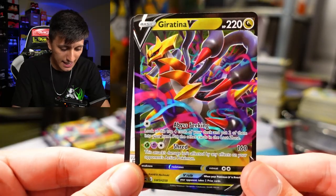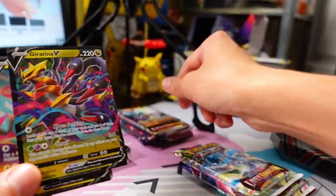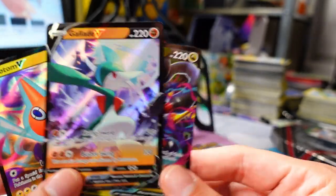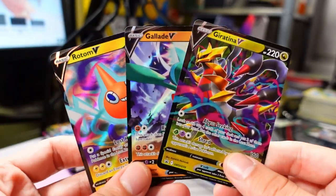Kind of a bummer that there's no Evolving Skies. But at the same time, I'm still on the hunt for one of my favorite modern cards of all time — the Alternate Art Galarian Moltres V. That card is literally a piece of art. For the comment question of the day, comment your ranking of these three. For me, it's Giratina V first, Gallade V second, and Rotom V third.